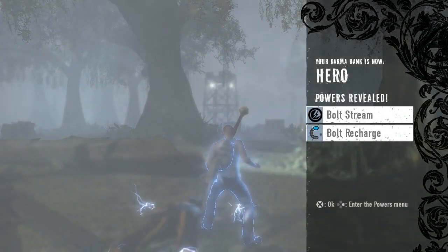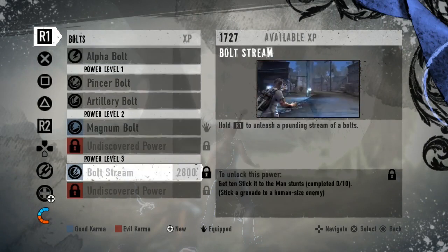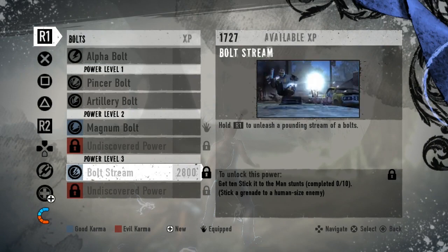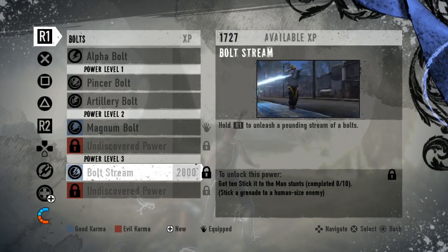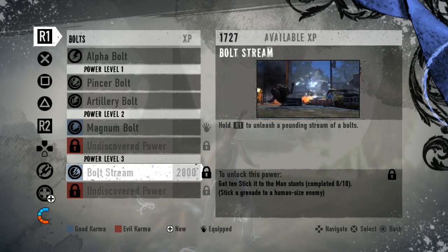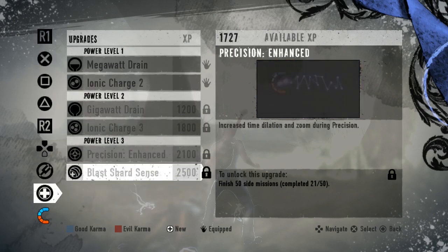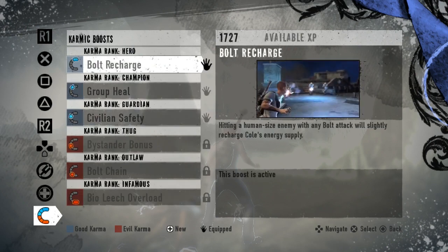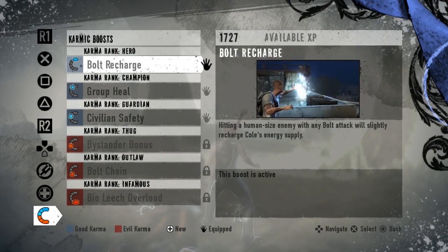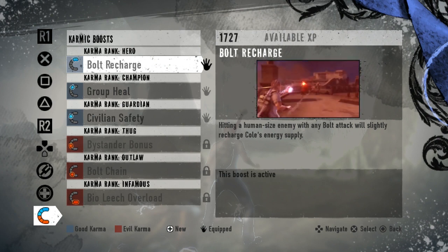And now we have unlocked two of the best powers: Bolt Stream and Bolt Recharge. These are really nice. Bolt Stream is seriously one of the best powers in the game — look at it. It's a machine gun. Bolt Stream is one of the reasons I think good Cole is way more fun than evil Cole. This power is so great. Also, we can now recharge our powers by using just normal bolts on dudes — which is a thing from the last game they brought back. Combined with Bolt Stream, you can get your powers back pretty fast if you don't miss too much.